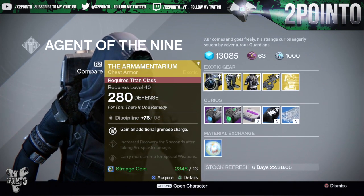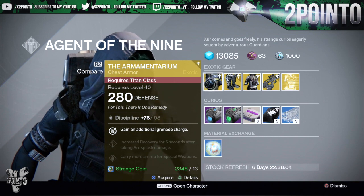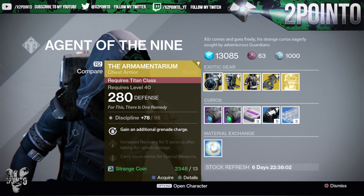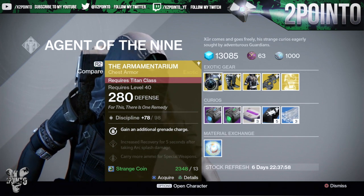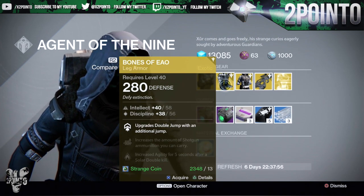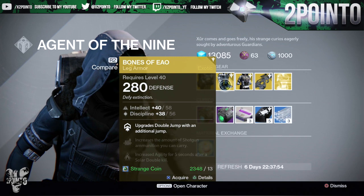Titans, you are getting the Armamentarium — 98 discipline. Gain an additional grenade charge, increase recovery for 5 seconds after taking arc splash damage, and carry more ammo for special weapons.